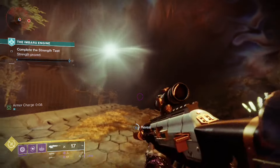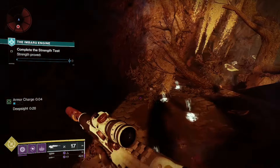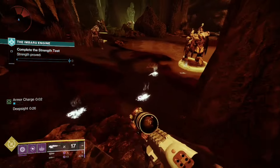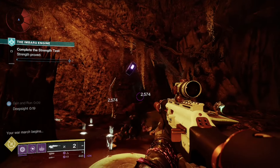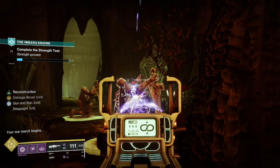Next we have the strength test. This test does not change and is the same every time you do it. Head up to the deep site here to reveal the starting plate — it will always be this knight here. Kill the knight and pay attention to where that plate is pointing. Kill the enemy on the next plate and just rinse and repeat.